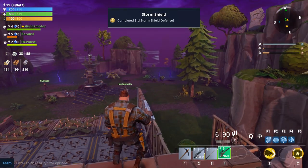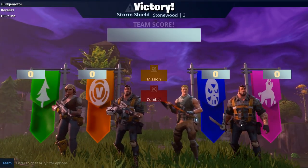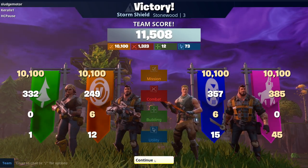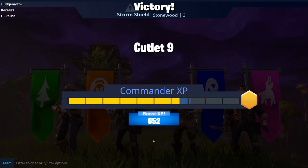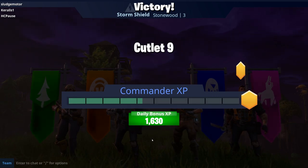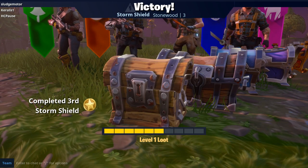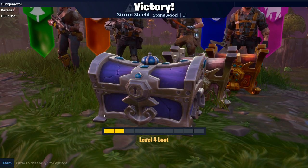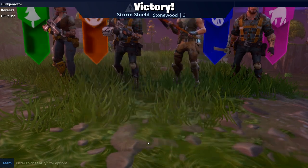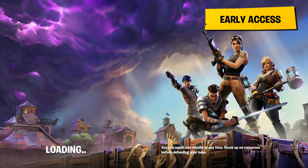We did it - they never even got close to our base! I think we just beat the game everybody - victory! I got 357 combat score. 332 for just using a sword. Completed third storm shield - we're moving on! Level up, skill points, level four loot! That's how we do - let's see what this loot's got inside. Return to home base - continue.